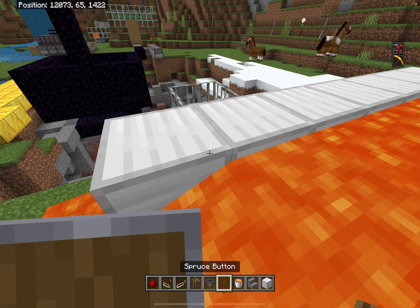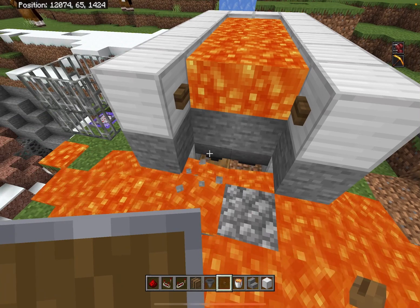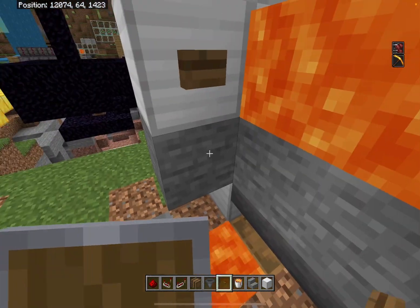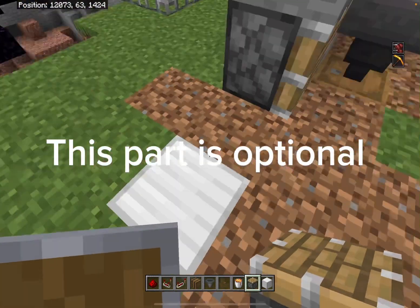Now go over here and place a button right here. Add two buttons right here as well. Then place two pistons right here.